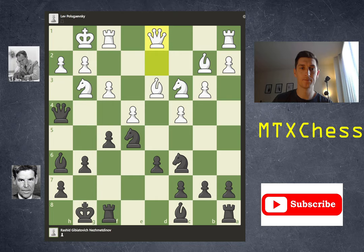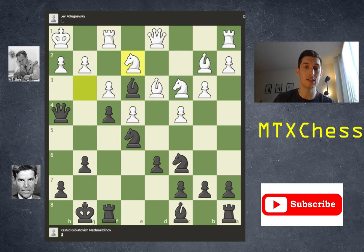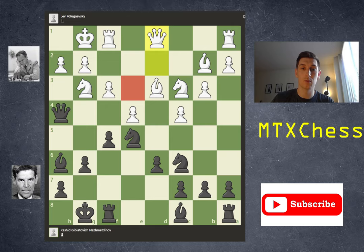White retreats to d1. What would you do as black? Anytime you consider what moves to make, you always have to look at the checks. Obviously bishop e3 check, and the king would come to h1, on the same file as the queen. But black did not play bishop e3. Instead, black played f4. Why not bishop e3? After king h1, black could play f4, anchoring the bishop on e3. But white threatens knight d5 with a fork on c7 and e3 — the bishop would fall, leaving black with a really weak pawn on e3. So after queen d1, instead of bishop e3 check, black simply played f4.